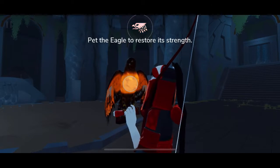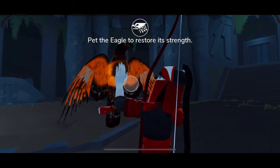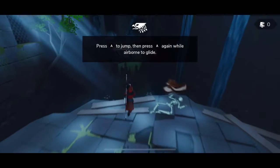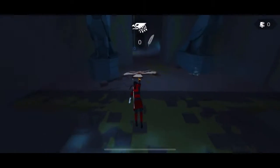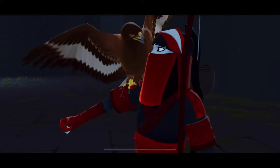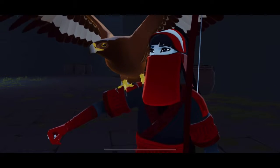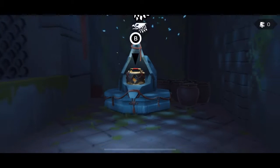Of course, it comes with mechanics. The eagle can help you glide in the air and can also go fetch stuff for you. Those mechanics come into play right after you get your eagle and I have no doubt it'll be more and more complex as the game progresses.